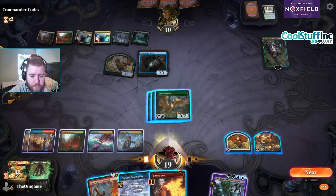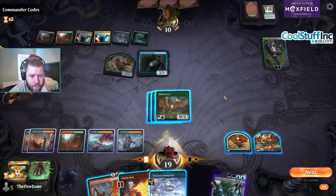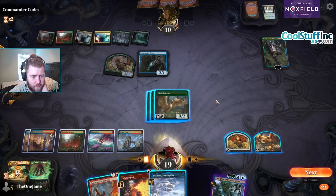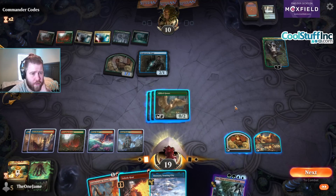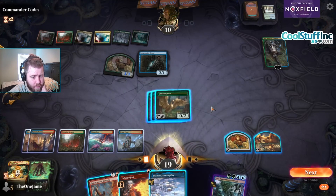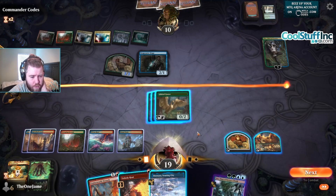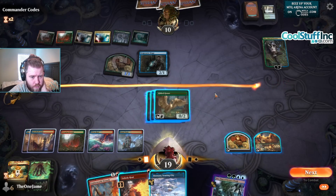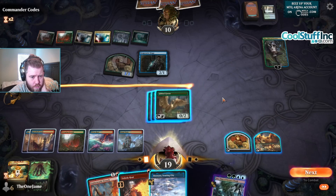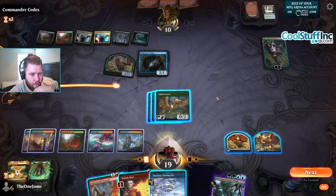There's 1 card. We can do 6 damage to Oko here? Well, that's never gonna happen — we're not gonna be able to kill Oko anyway. We can Unholy Heat the Oko, and then Breach back Bolt. But that doesn't cast Uro though. What we can do is Otawara the Oko? This isn't doing anything. I don't want to be forced into a game action that I wouldn't otherwise make.